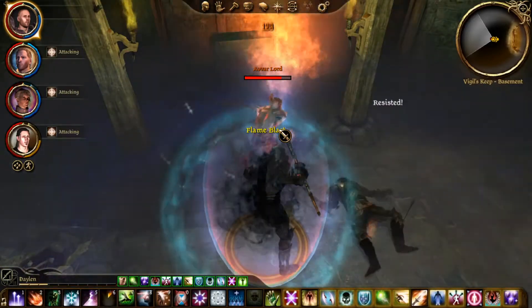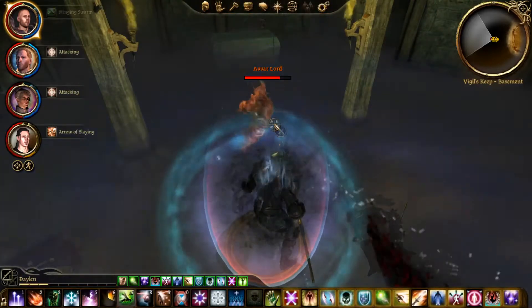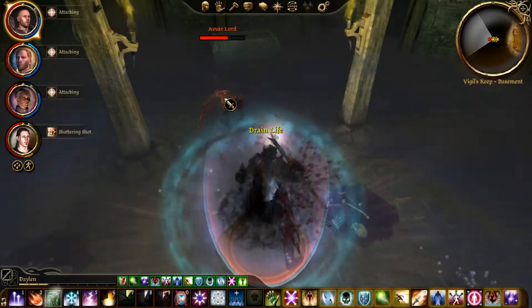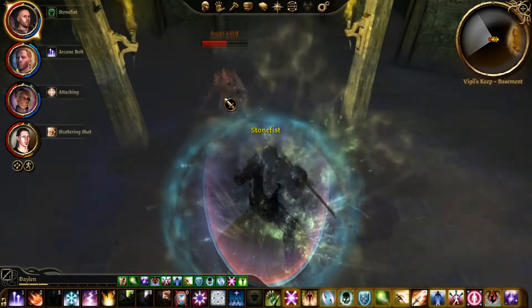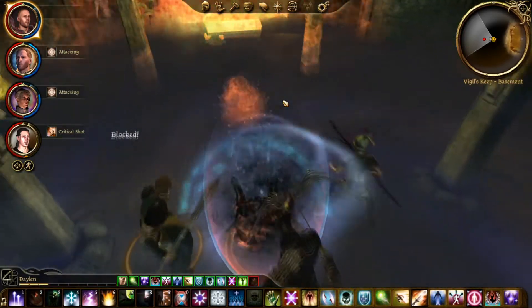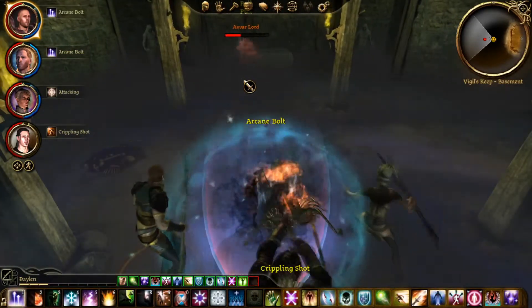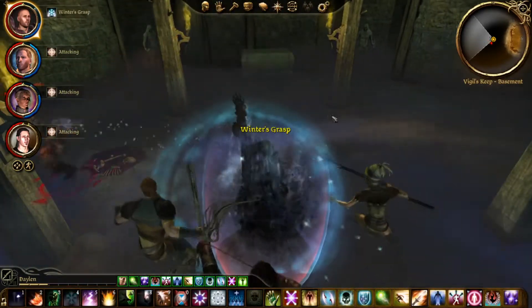Okay, he's actually resisting a lot of my attacks — I don't like that one bit. So I'm just going to cycle through my spells and hit him with as much magic as I can, basically to keep him off of me.